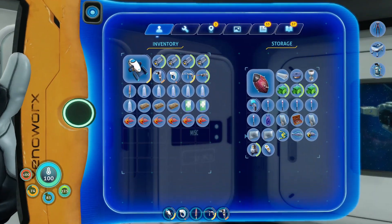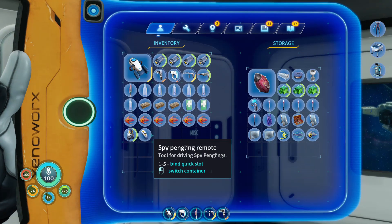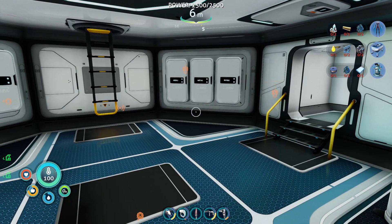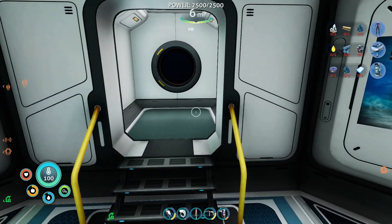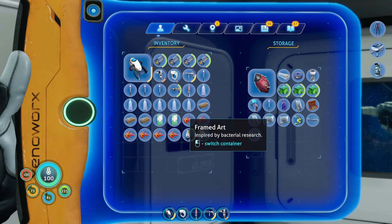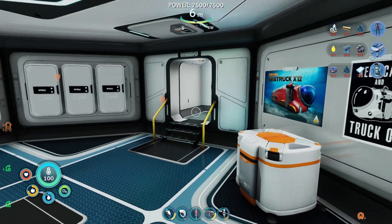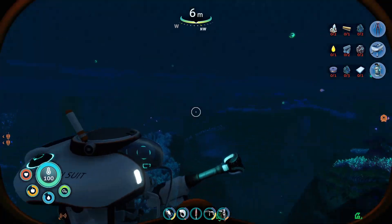The only thing I want to grab now is the spy pangling and the spy pangling remote, because we're actually going to need this once we get to the glacial bay — which is where the Phi Robotics Center is. We're also going to bring a few flares just in case we run into any snow stalkers. Those things can be very annoying, but we should be okay.